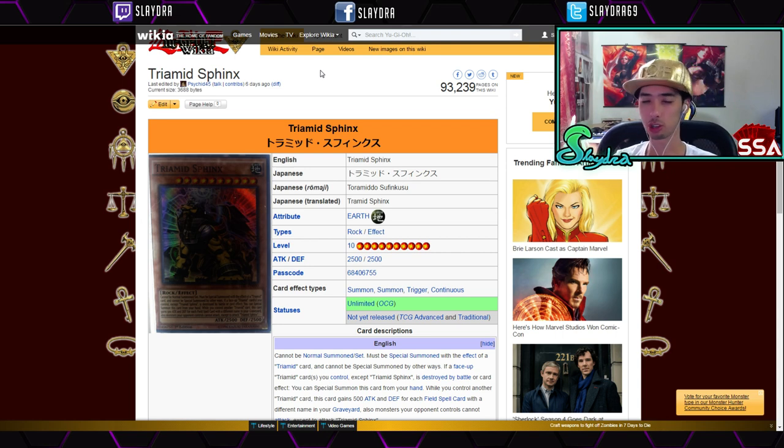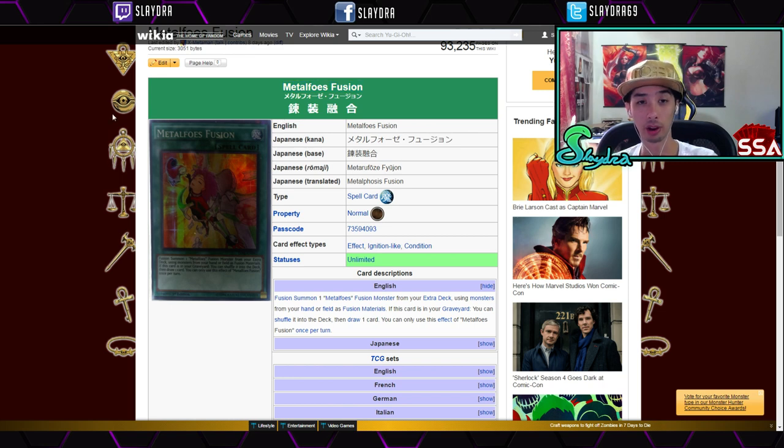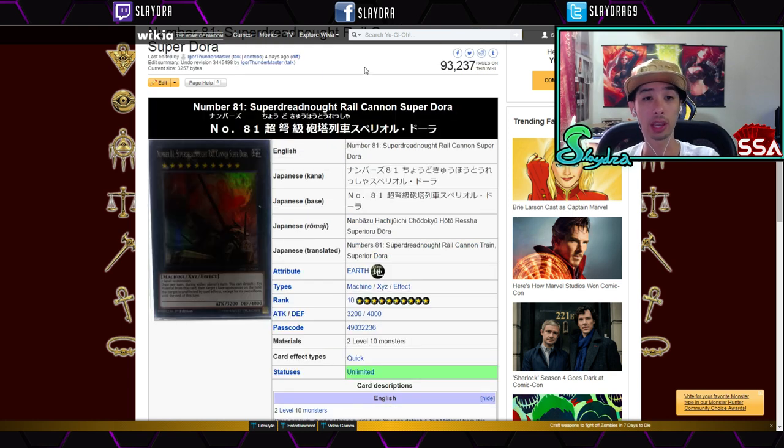The Traptrix are not the strongest deck right now — everything just kind of got power crept. They are available; I just want to let you know they're not a super expensive card either. Metalfoes Fusion is actually a really good card. It's not too expensive but it's definitely going to be a good card to hold on to. The Metalfoes have a lot of potential and there's a Metalfoes Yang Zing deck I showed off a while back, linked in the description.